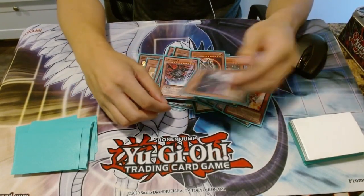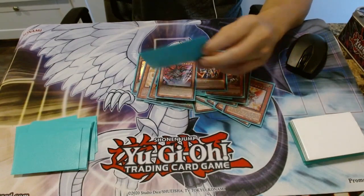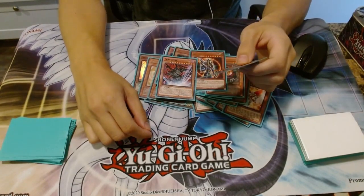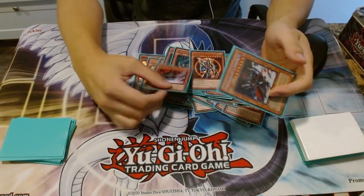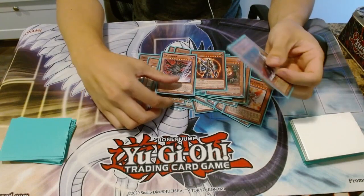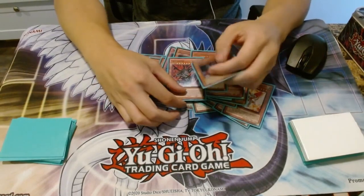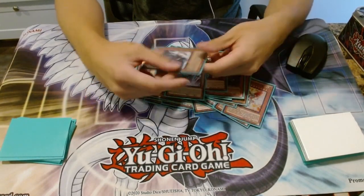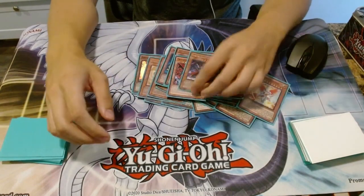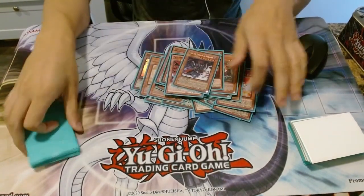I also have Trigodia and Gorz to round out the defensive hand traps. Trigodia was really good in this format because you can pitch a level 4 monster — very common — steal a Thunder King Rai-Oh, copy the level 4 you pitched, and overlay the two for Utopia. If you're stealing a Reborn Tengu and overlay it with another Tengu and it leaves the field, it doesn't get its effect to special summon from the deck. So Trigodia acts as a way to permanently remove Tengu. Gorz brings out a token to contribute for Trigodia, and Gorz can also run over most monsters in the game. Those are all my monsters for the Fairy Hero deck.